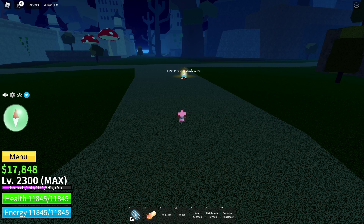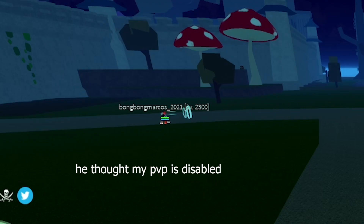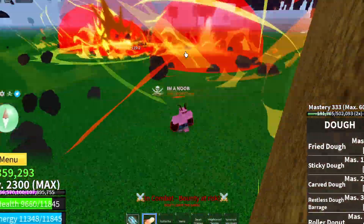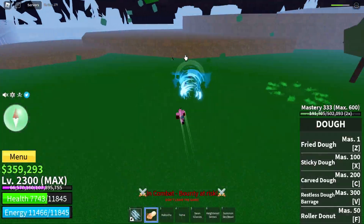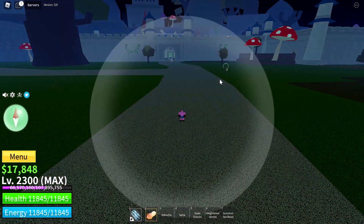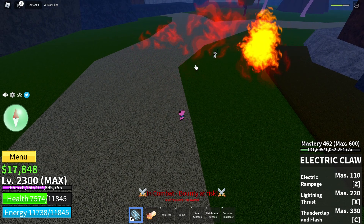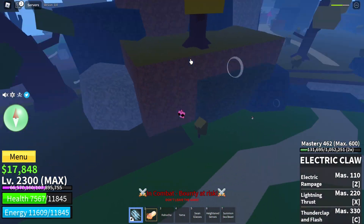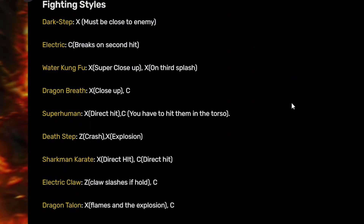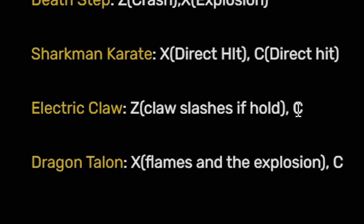If you don't like air camping, there is a more advanced and flashy way to counter Electric Claw, and that is to time your Observation Haki. There are skills that can break Electric Observation Haki, meaning if those skills hit you while your observation is active, you won't be able to activate it again for a couple seconds — which is enough for the enemy to one-shot you. Electric Claw's C move is one of those Ken breakers, and it's one of the annoying ones.